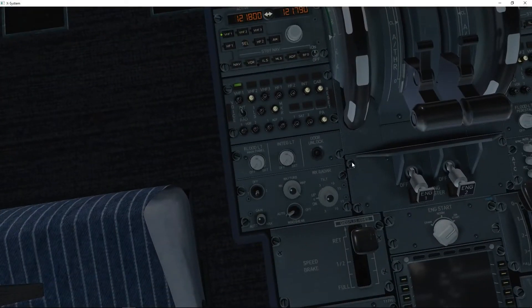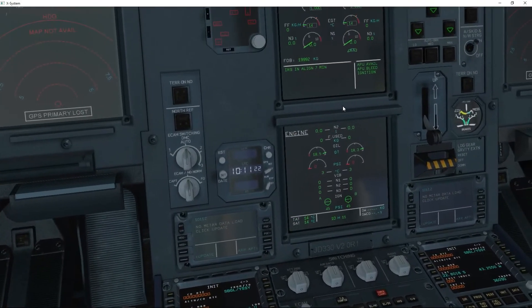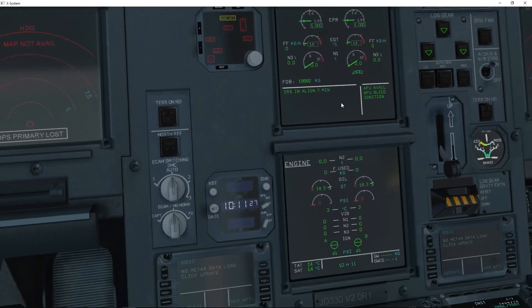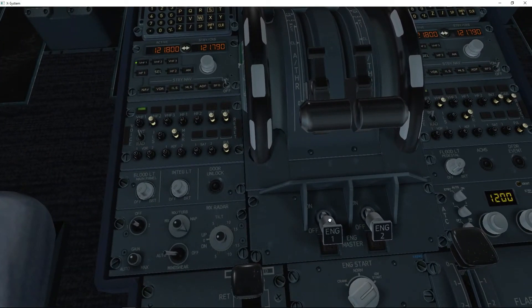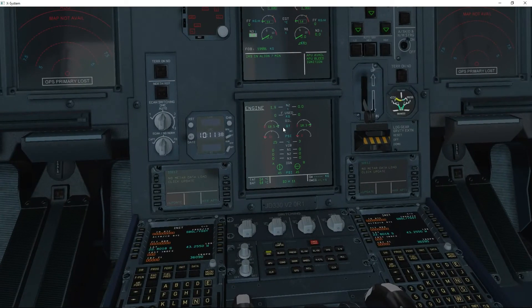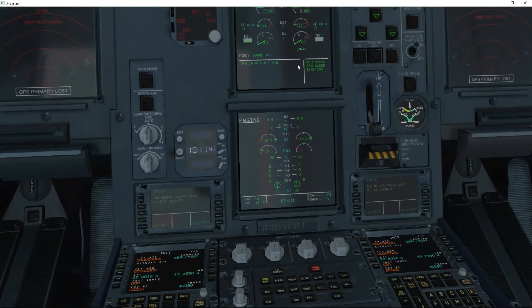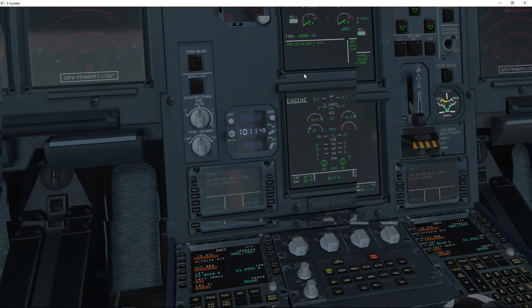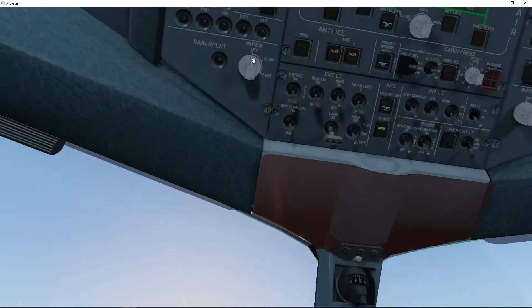Now we're going to go back down and put our parking brake off. We'll have a look at our dials. At the moment the engines are not started — we're going to start doing that. We've got Engine 1 — clicking, starting engine one. We can see some movement. Now we go to Engine 2 — starting engine two. We'll go outside the aircraft in a few moments to see how that's going. We'll also push the FD button to turn that off.